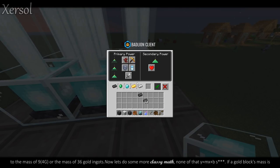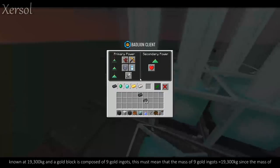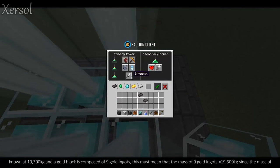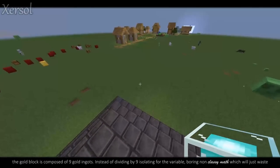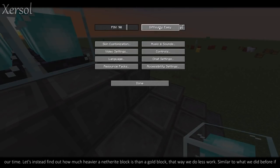Now let's do some more classy math — none of that y equals mx plus b stuff. If a gold block's mass is known at 19,300 kilograms, and a gold block is composed of 9 gold ingots, this must mean that the mass of 9 gold ingots equals 19,300 kilograms. Instead of dividing by 9 and isolating for the variable — boring, non-classy math — let's instead find out how much heavier a netherite block is than a gold block. That way we do less work.